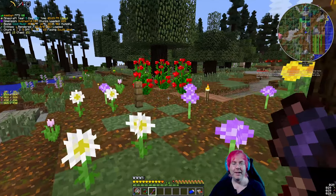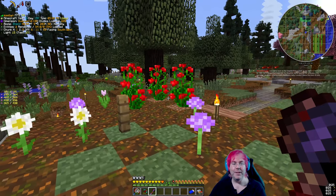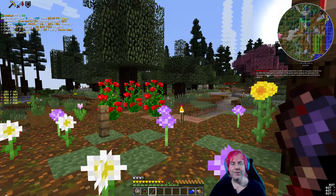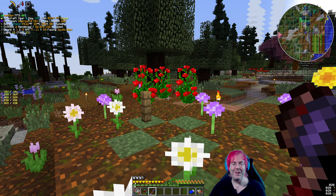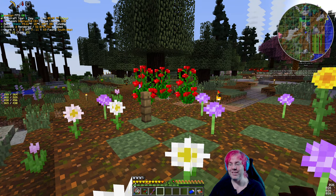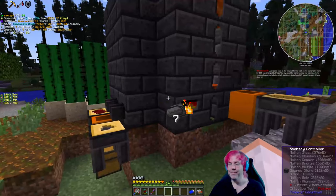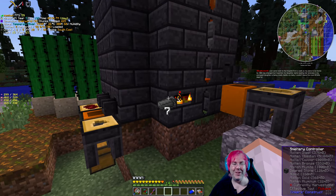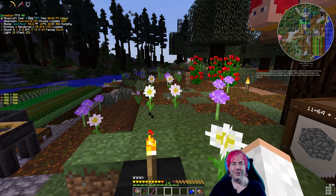Nate says he just came back to the hospital from a walk. Plans to be home by the 19th have changed, but hopefully his daughter starts beating the sickness, and his youngest daughter is being a total daddy crybaby — couldn't leave the room until she slept. That is a mixture of things — but hopefully she feels better soon.